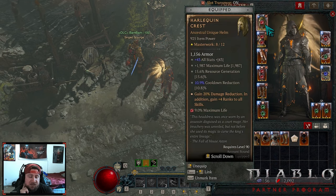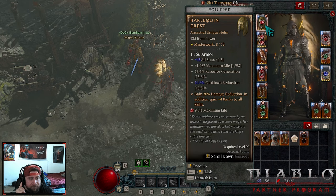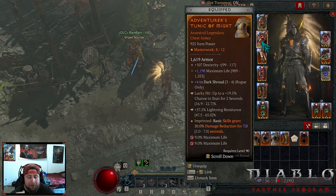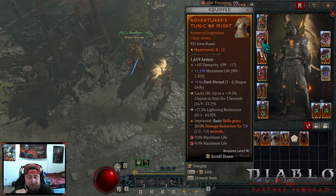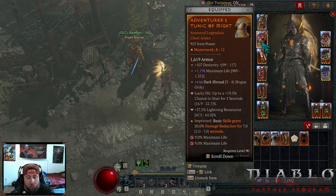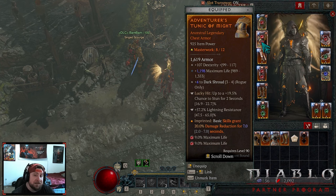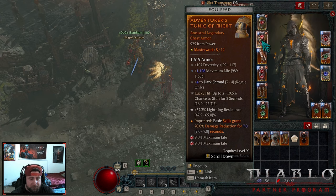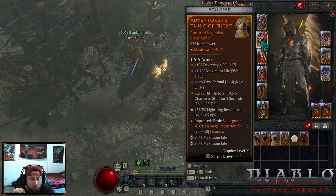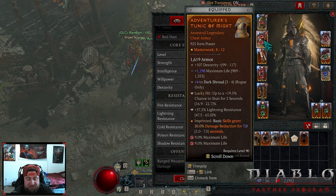We've got Shako — more ranks is better. We want a lot into resource gen and cooldown, which is huge. Shako is best in slot. Next we've got Might, because we are using a basic attack to offset and shotgun Rapid Fire — we do gain damage reduction, which is huge. One thing to note with this build: you do need to get either max ranks to Dark Shroud or sub-skills to help reach that 10 threshold of Dark Shroud to maximize survivability. Next, because of how we have our paragon board set up, we do lack a lot of resistances, which is why we have resistance tempered on here.